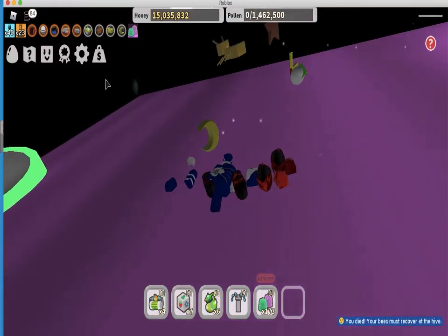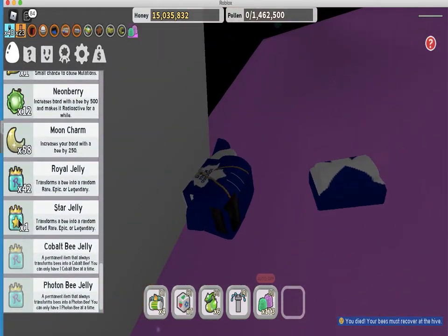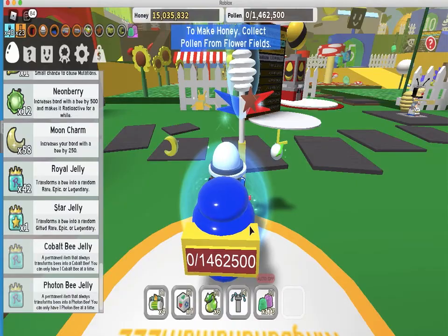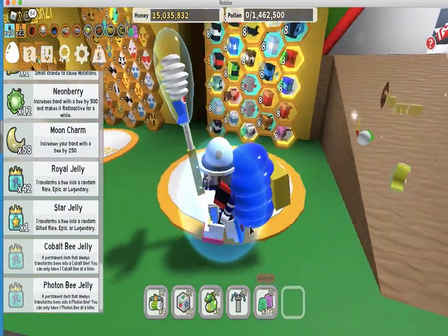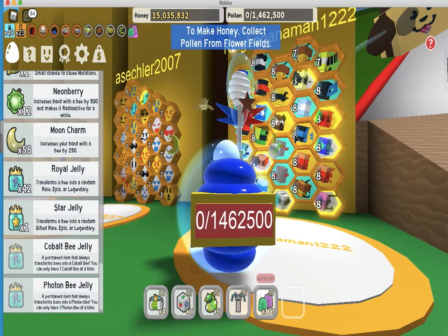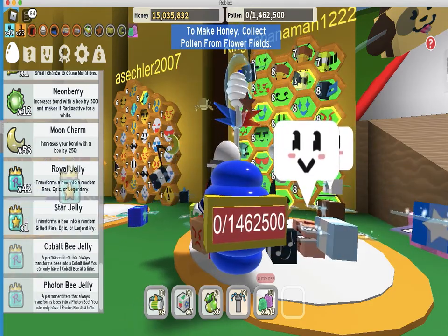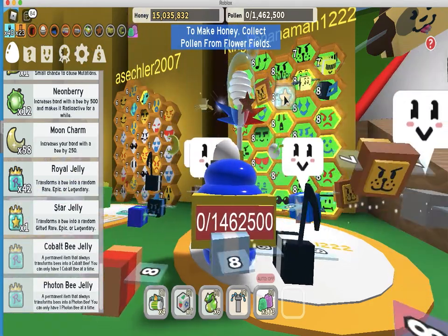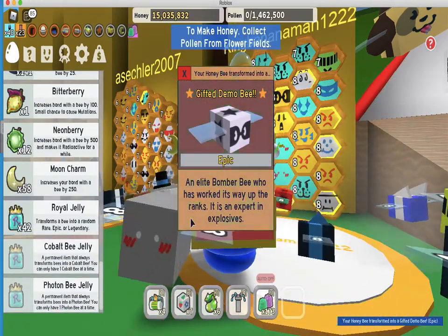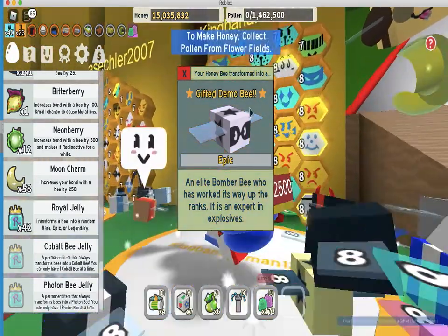I gotta reset out. But guys, I got myself a star jelly! Actually, why not use it? Let's use this star jelly on my honey bee — please give me a good bee. A gifted demo bee! This is awesome, we got another gifted epic bee.